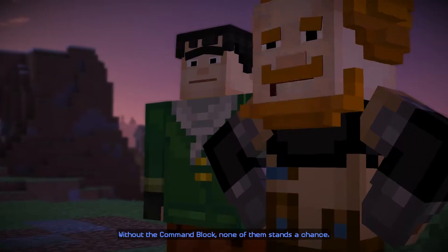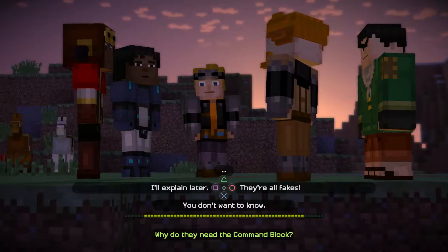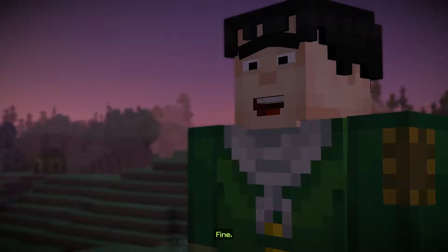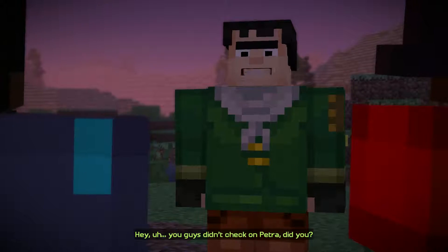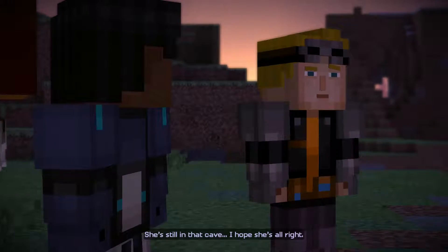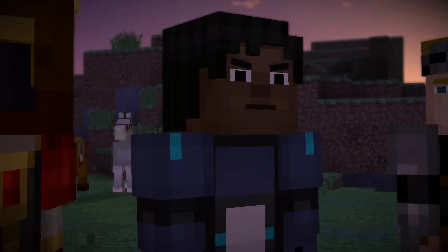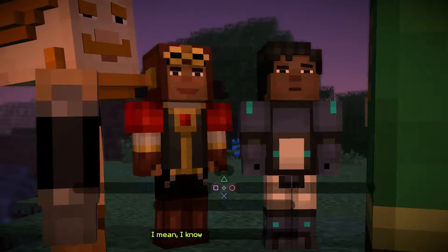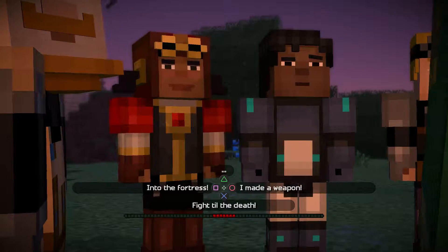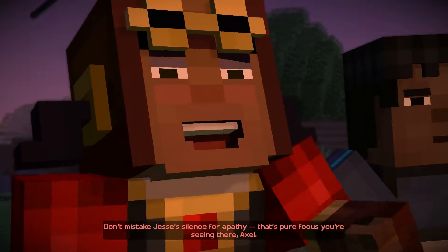Without the command block, none of them stands a chance. Why do they need the command block? I'll explain later. Did you guys check on Petra? No, we came straight here. She's still in that cave — I hope she's alright. She will be, as long as we destroy the command block. So what's the plan? I really don't know. Silence for apathy? That's pure focus you're seeing here, Axel.